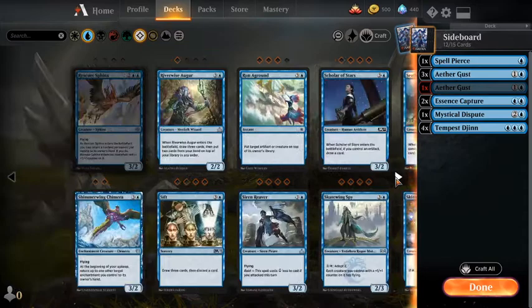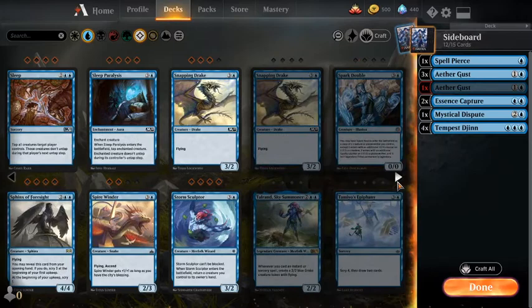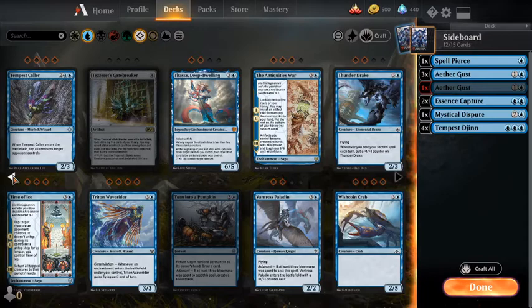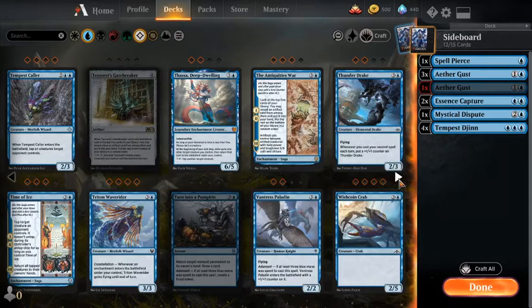Sleep buying us a turn, letting us get in and keeping their creatures tapped — I don't think so, though it's close, just not quite there. Four mana is a lot to ask in this deck, and I think that's more of a main board card anyway. I'm just waiting till we hit the X spells.